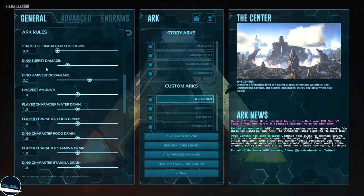The dino turret damage setting increases or decreases the amount of damage your turrets deal to wild creatures — set it to 2.0 and they'll do two times damage. Next, the harvest amount: I like to put this to 5.0 so I get even more resources when harvesting.